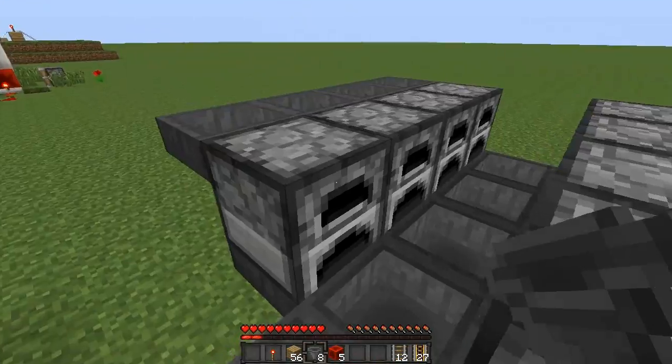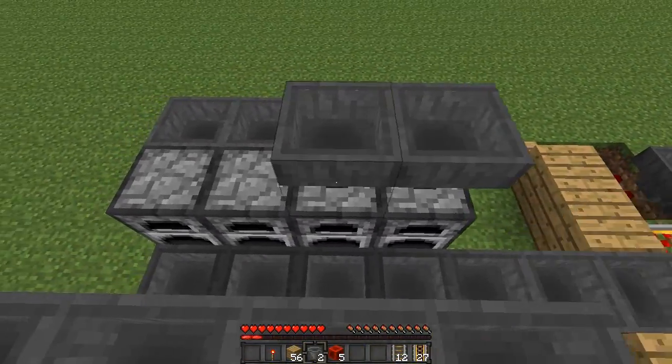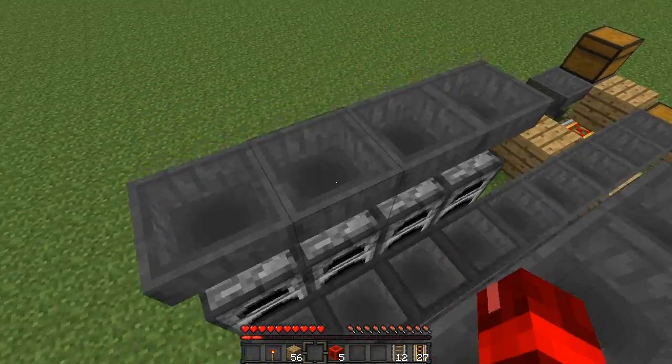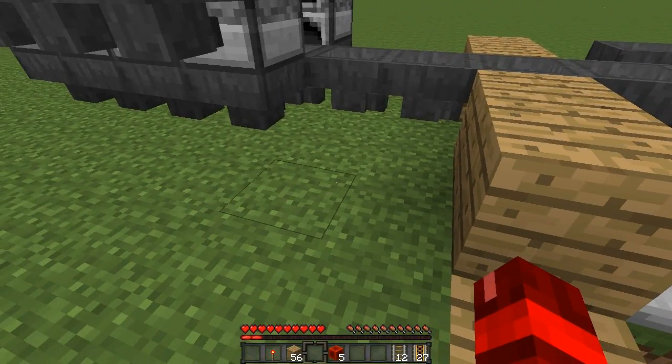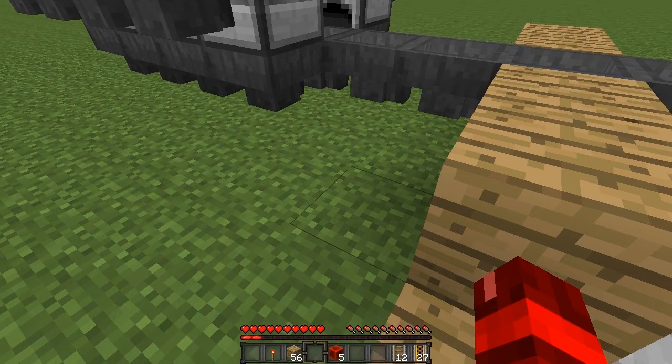We also want to place hoppers on the top — four on each side. We're getting this out of the way now because we're going to have more blocks here later and we don't want to hassle with it.